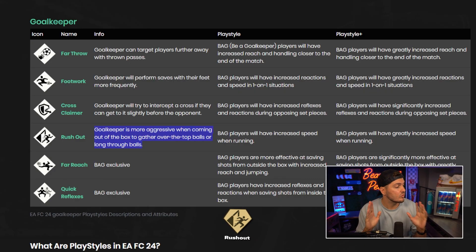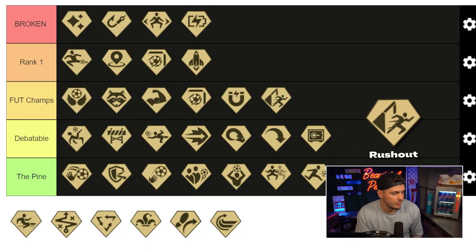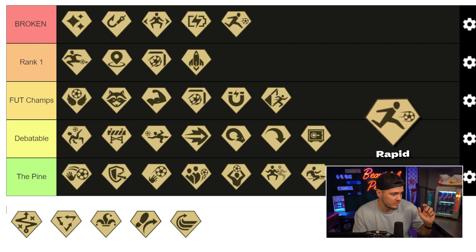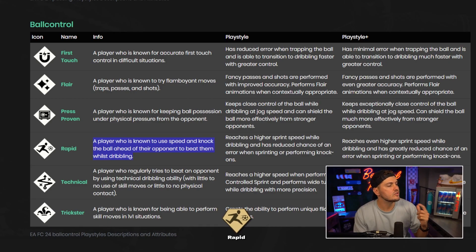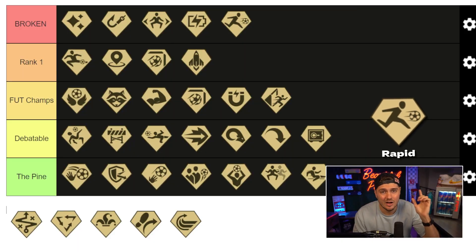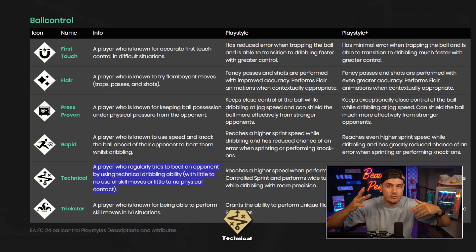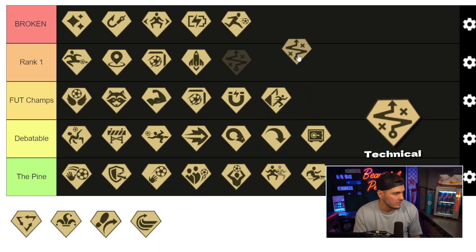Last of the goalkeeper playstyles — rush out. More aggressive when coming out of the box for over-the-top balls or long through balls. That's relevant, that's prevalent — giving that foot champs. Upon further inspection, we've got to do a switch: this is actually rapid, which is going to go into broken. Rapid — a player who is known to use speed and knock the ball ahead of their opponent to beat them whilst dribbling. Everybody's going to want that, even more so at a playstyle plus. Technical — reach at a higher speed when performing controlled sprint, performs wide turns while dribbling, more precision. Technical is also going into broken.